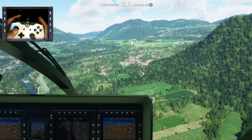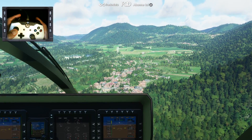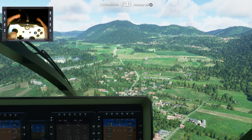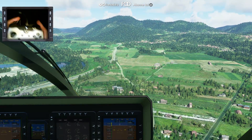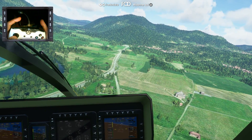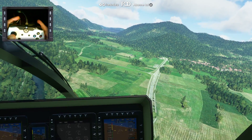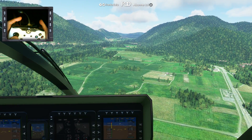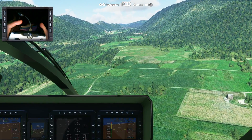Bien choisir quand même les endroits où on va se balader. L'hélico, c'est aussi un appareil qui va coûter un peu des sous — ça donne envie d'aller acheter des landmarks, des mises à jour parfois payantes de villes. Vous voyez, dans le coin, on est en France — il n'y a pas encore eu la mise à jour. C'est pas dégueu quand même, mais il y a certains endroits où on voit les maisons mal faites. Donc, bien choisir les endroits où l'on va se balader.